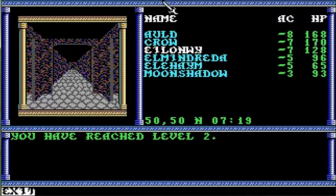A couple things to note on level two. Number one, don't go east. There is nothing to the east — well, there are rooms and stuff like that, but they're empty. So let's go ahead and go south.